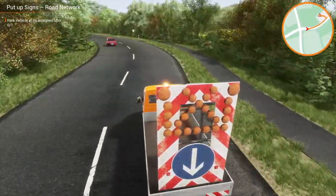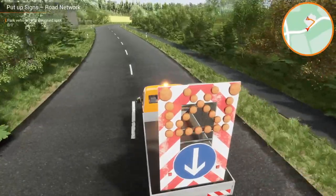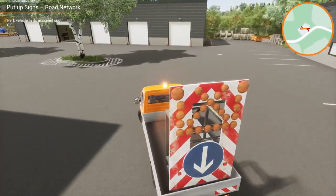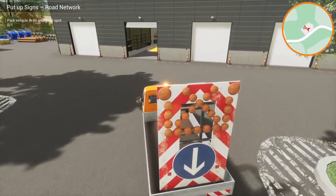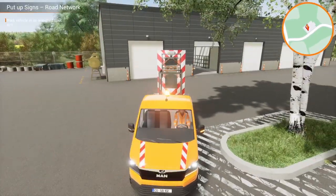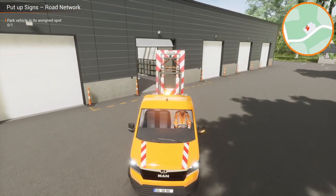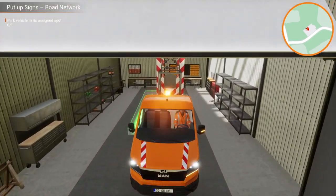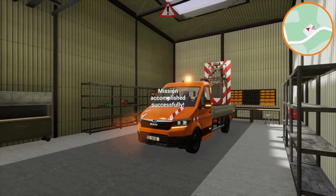We know where the depot is because we've been past it several times as part of this mission - so it's pretty easy to get back. Gates are open already - you seem to just open those once in a day. Park the vehicle in its assigned spot, which is this garage here. Let's do that - it's our most used vehicle so far. I'll put it there, that's good enough. And there's a trophy - 'Right of Way'.